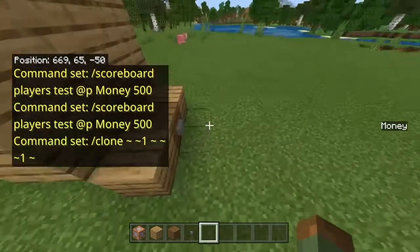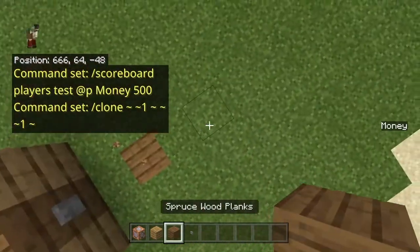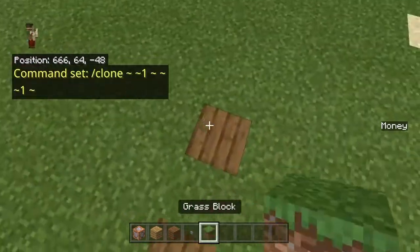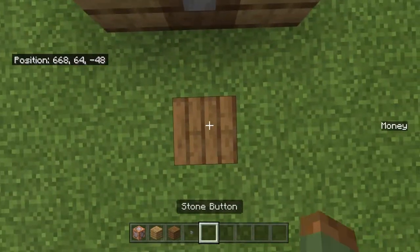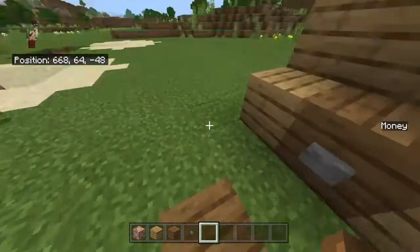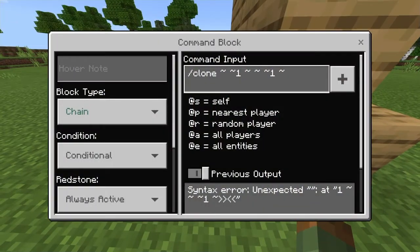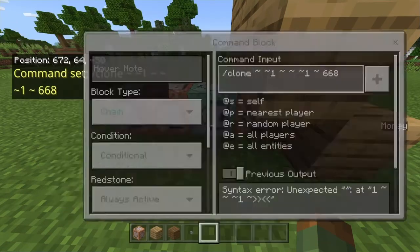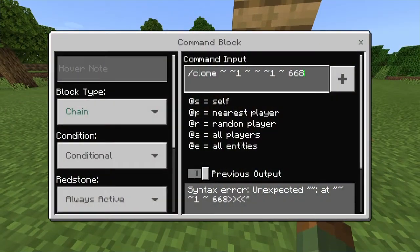Then you're going to take your coordinates. Obviously yours are going to be different than mine, but mine says 668, 64, negative 48 — so you're just going to punch that in: 668, 64, negative 48. Just like that, and now we have those two command blocks set up.